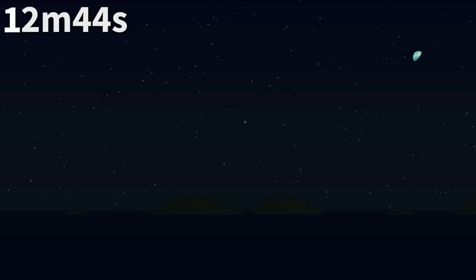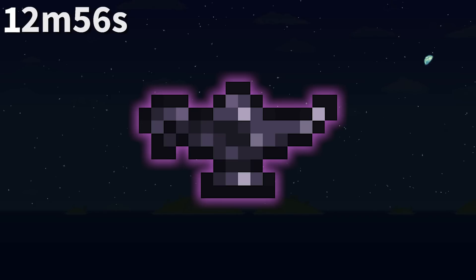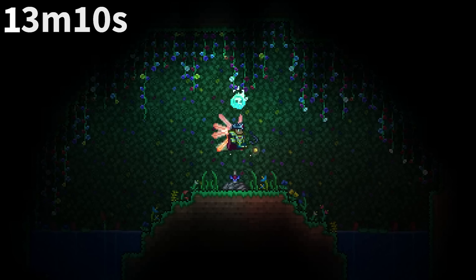The achievement Ophthalmologist, which activates upon killing the Twins, actually shows two instances of the Eye of Cthulhu, not Retinazer or Spazmatism. The Desert Spirit Lamp's sprite orientation swaps from left to right when used to craft a spirit flame weapon. Both the Cochineal Beetle and Lac Beetle enemies, which drop the red and violet husks, are named for real insects used for dye. The real insects are not beetles, however, and the lac dye isn't violet in real life.